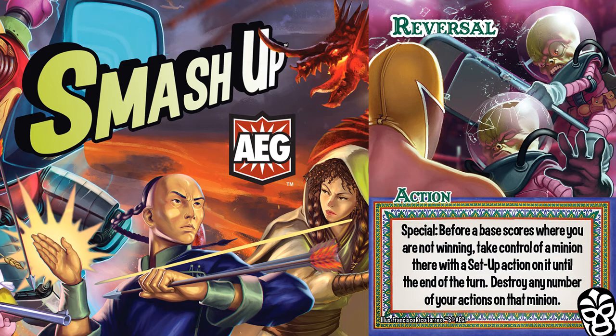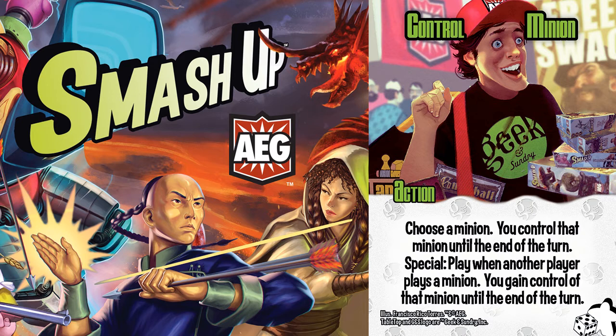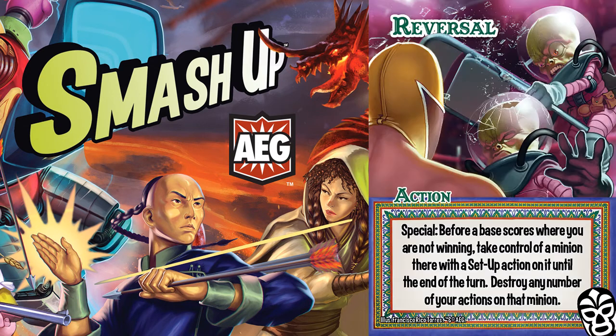Note that there is no power cap on the minion that you steal, which differentiates it from other cards like Base Is Not Enough. Unlike Control Minion, this is something played in phase 3 and it allows you to take control of a minion with all of its counters and actions buffing it up. The only requirement is a setup card and that you have to be losing.